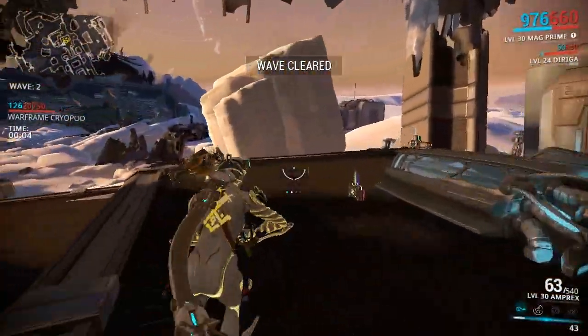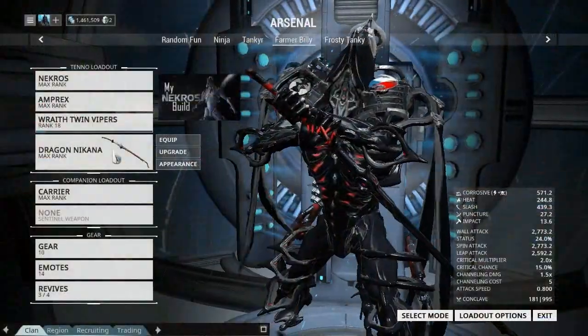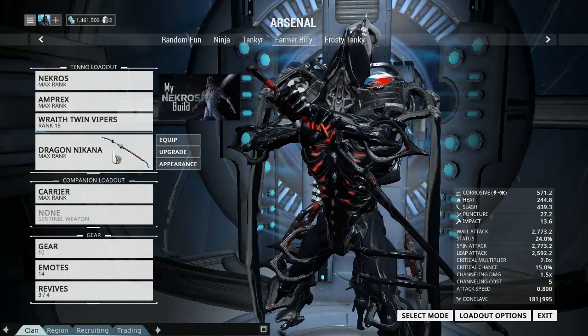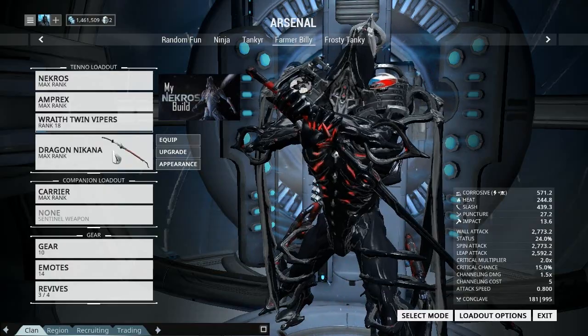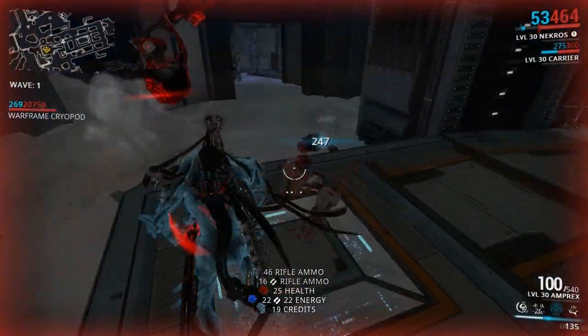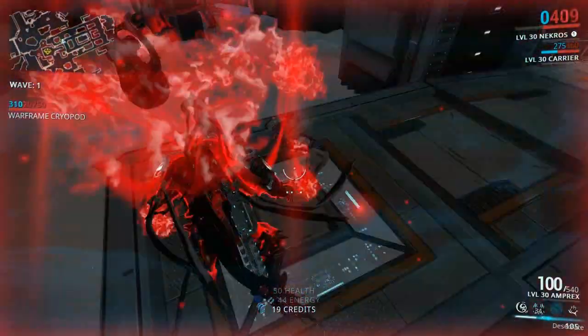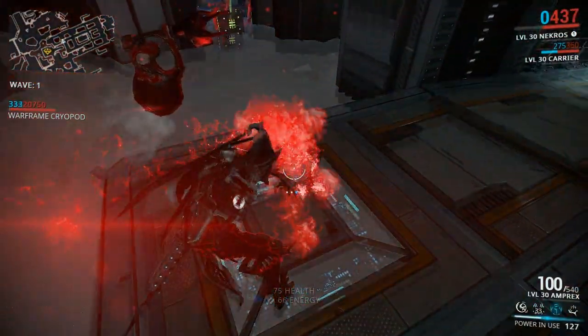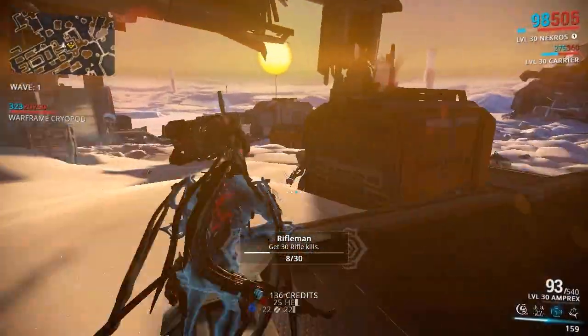There is a way to increase your chance of getting Jagged Edge off of these Elite Crewmen. What you want to do is take Necros, equip him with a weapon that likes to cut enemies in half, something like the Drakgoon Akana, and try to kill them with this weapon. If you succeed in killing them, there is a very high chance you will cut them at least in half, which means you have 2 corpses to desecrate — and that of course increases the chance of getting Jagged Edge.